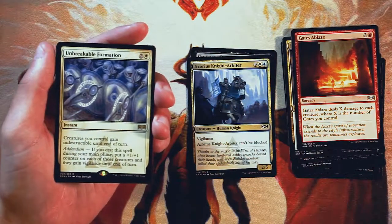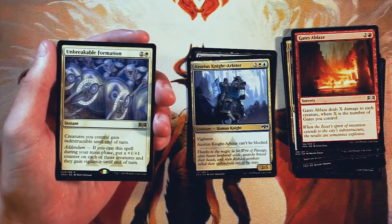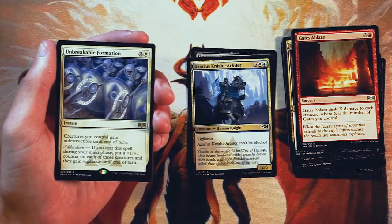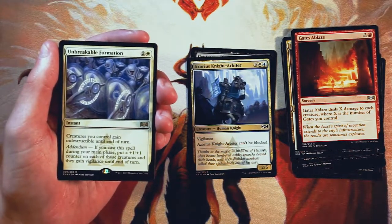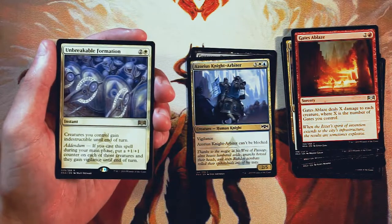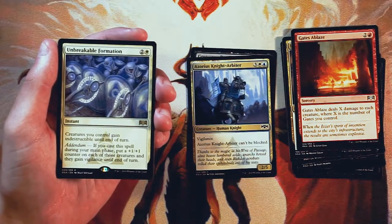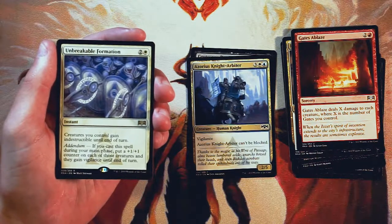Our rare is Unbreakable Formation — an instant for two and a white. Creatures you control gain indestructible until end of turn. If you cast this during your main phase, also put a +1/+1 counter on each of those creatures and they gain vigilance until end of turn. Because of addendum, this card is good. It really pushes you into that go-wide Boros deck, and Boros tends to be very, very good in limited because it's so aggressive. If you play this during your main phase, you're putting counters on your creatures, they're indestructible, and they gain vigilance — you can swing in and still leave them all up as blockers. This is a potentially game-winning card. The upside is so high that you kind of have to take this first.